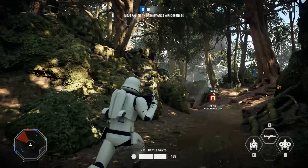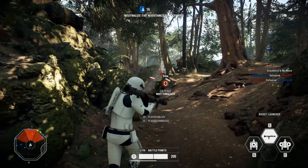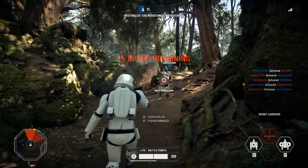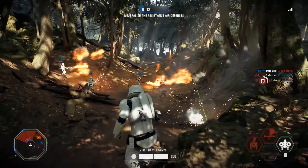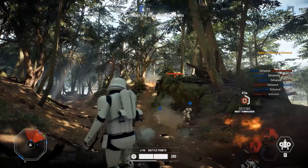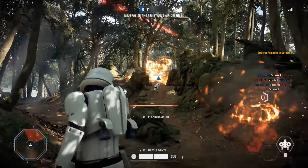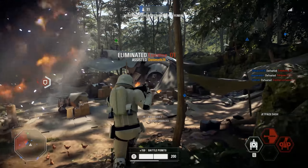Obi-Wan however will likely have a force push ability and maybe a Jedi mind trick ability, as we've seen in the films and shows he's capable of doing a lot of mind tricks on a lot of different people. Maybe not to the extent that Rey can do, but maybe he can cause enemies to freeze up for a bit, as well as some lightsaber moves — possibly some twirling around or maybe a lightsaber throw.